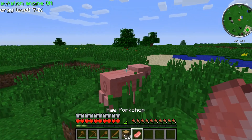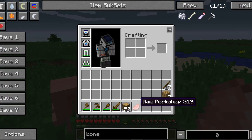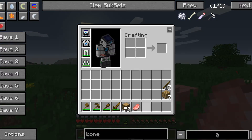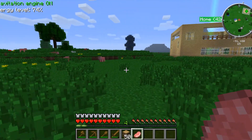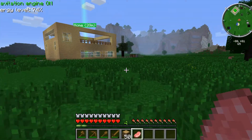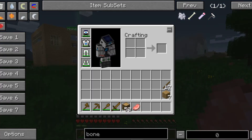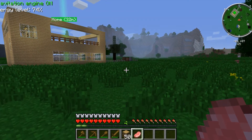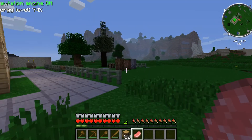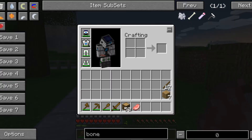Once you kill a pig you'll get raw pork chop, or raw chicken from a duck. You can eat the raw meat, but it's only going to give you about one and a half food bars. That's not really efficient compared to cooking it.